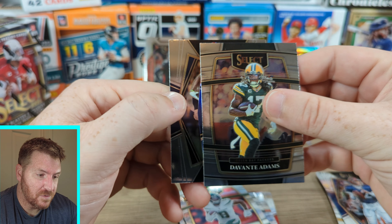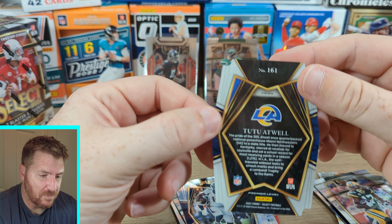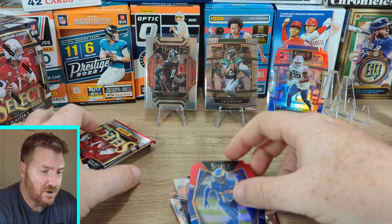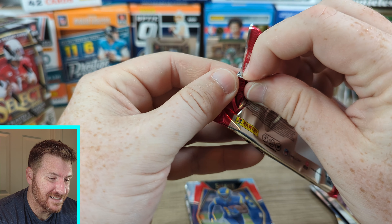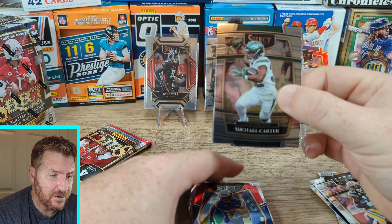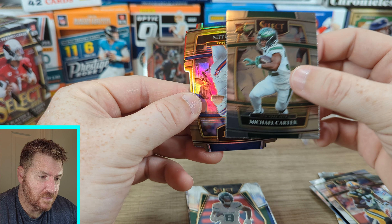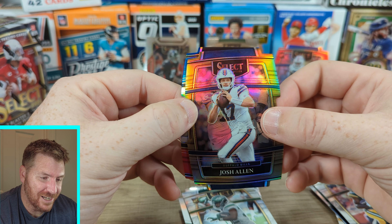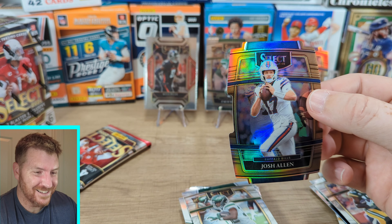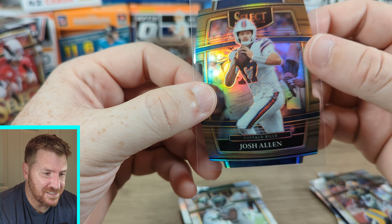I'm still riding a kind of a high for Select. Are we getting amazing cards? Not really, not yet — but there could be an auto just around the corner. Michael Carter rookie. We got two in one pack. And this one — this is our silver. Josh Allen! Back to back, Josh Allen and Justin Fields. Number to 199, Josh Allen silver die cut. Oh my gosh. I wish I could just — I left so much product behind during this restock, but I can't afford it all.